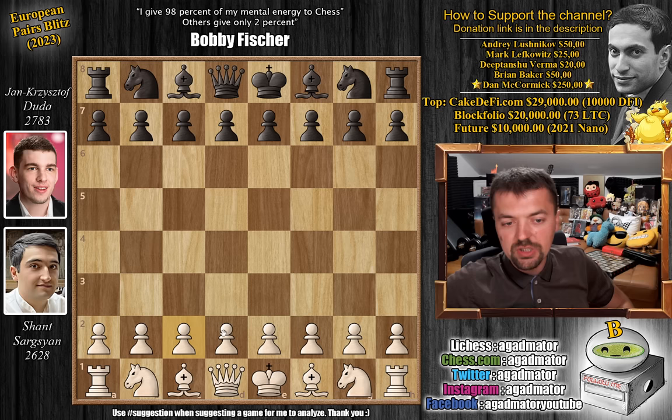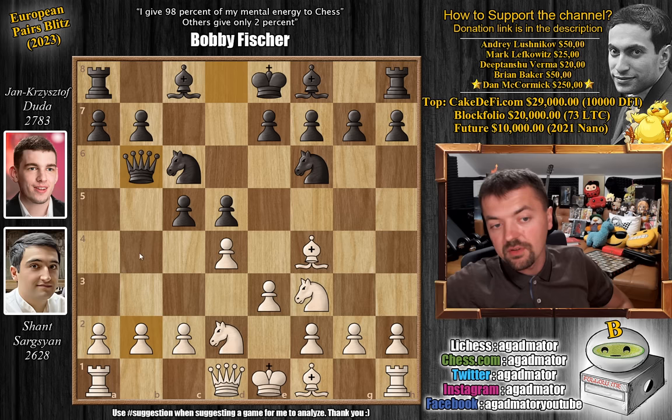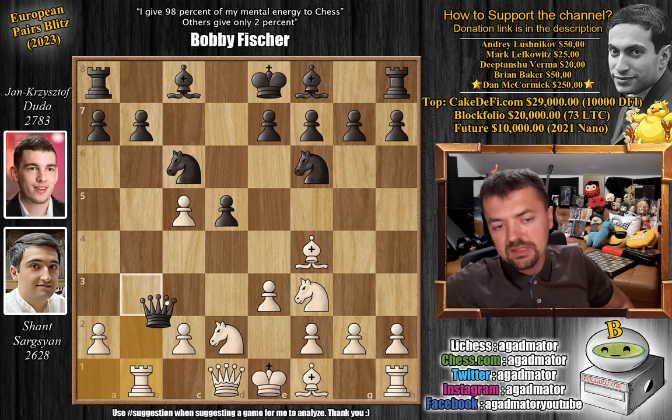Pawn to d4, we have knight to f6, knight to f3, and d5. We have bishop to f4, opting for the London system, and only now pawn to c5. We have e3, knight to c6, knight b to d2, and only now queen to b6 — going after the b2 pawn. White very happily offers the pawn. D captures on c5, either inviting the queen to capture on c5 or going after the b2 pawn. Queen captures on b2. Rook to b1 and now queen to c3 — the engine says queen c3 is the best move, so everyone plays queen to c3 here.